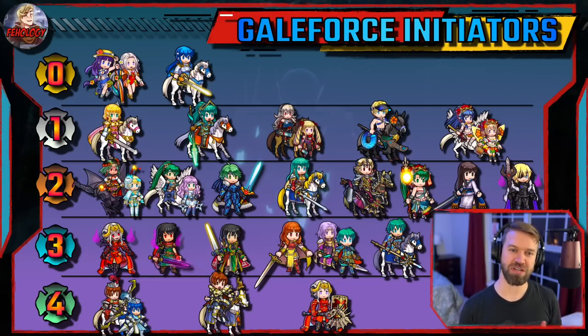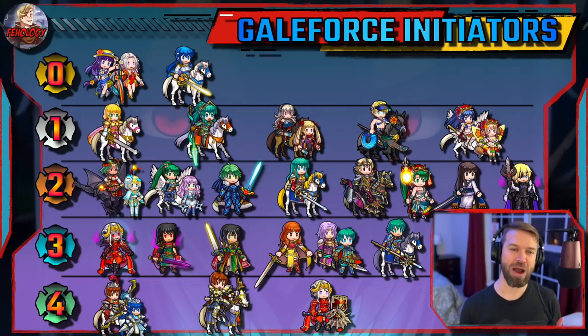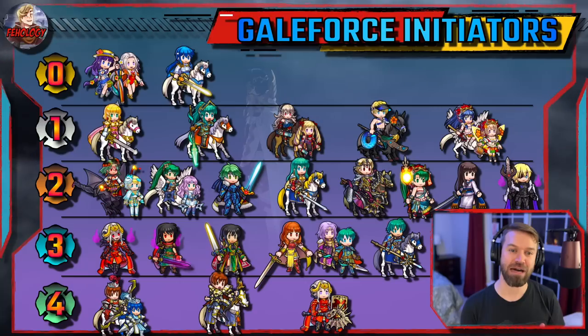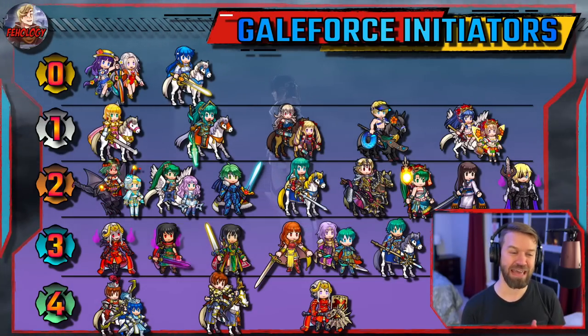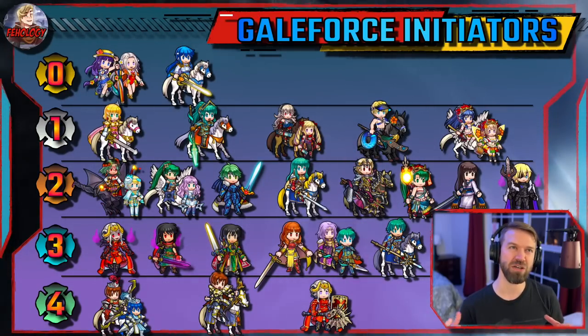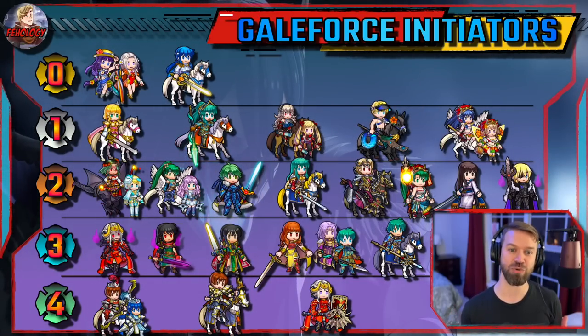Let's hit tier four first. These are fun units, but they're not really practical in the current meta. The Leafs just don't have the killing power, and neither does Legendary Edelgard. She also has some weird solo conditions that don't really go well with a lot of what you need to do in a Galeforce team.